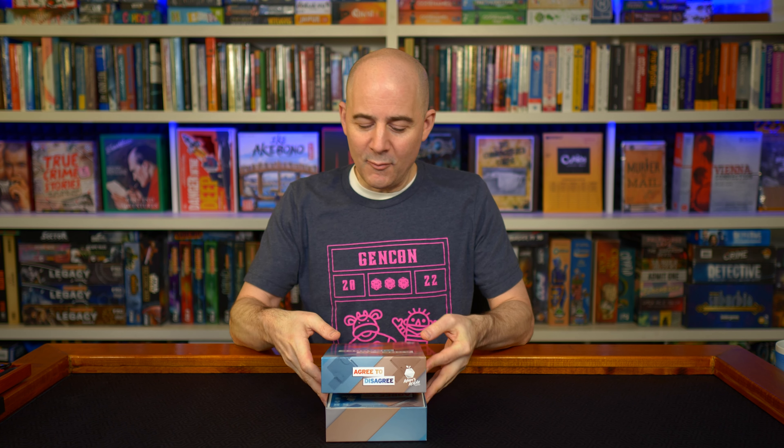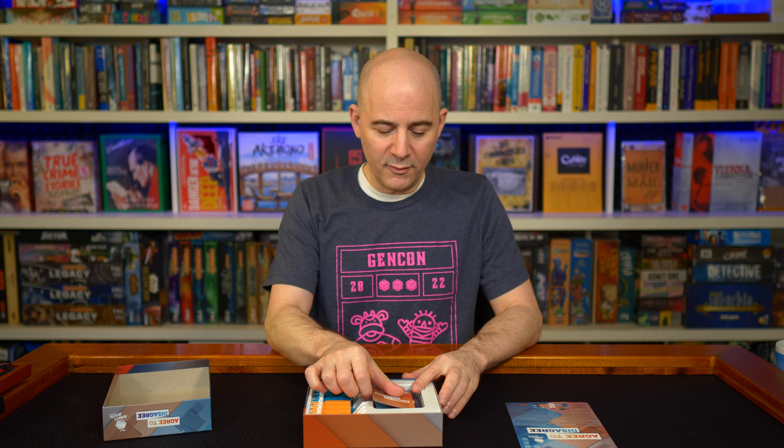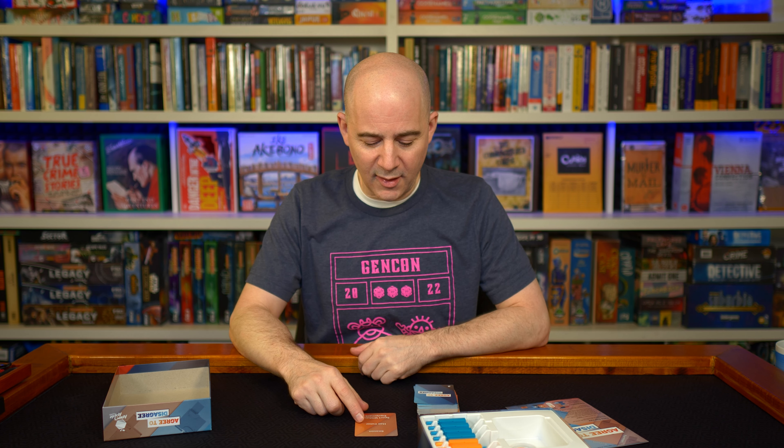The way the game works is that there's a moderator on each round that revolves. You flip over a card — there's a big stack of cards here. You flip over a card, and the person to the moderator's left picks out one of these categories. Then the moderator tries to come up with a divisive question — a statement that people can agree or disagree with. For example, in this case, I might say, 'blondes have more fun.'